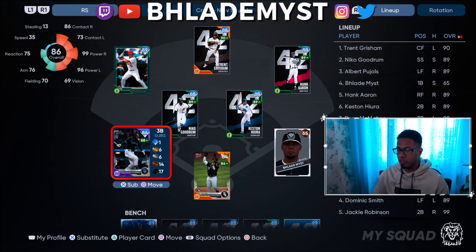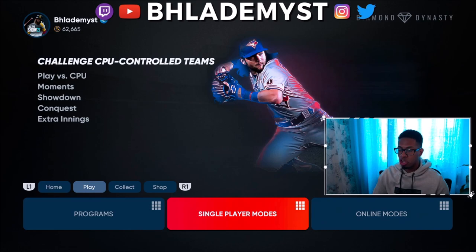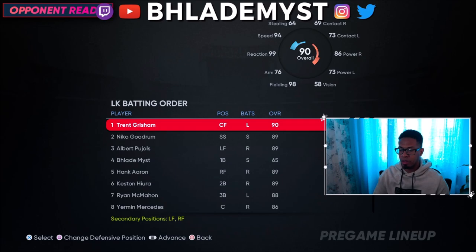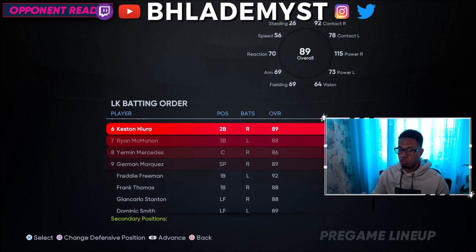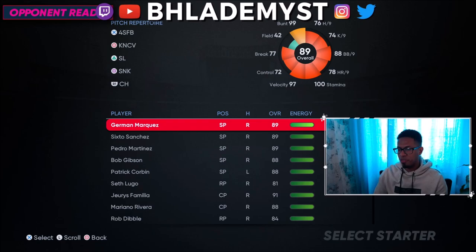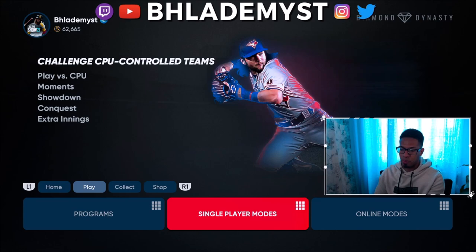What you see in terms of his attributes are not his true attributes inside a Diamond Dynasty game or even a Road to the Show game. To see his true attributes, go to Single Player Modes, Play versus CPU, select any team and stadium, put whoever at your starting rotation, and at the lineup screen, go down to your created player. There it will show you his true attributes. Once you take him into a game, whether Road to the Show or Diamond Dynasty, he is a monster — that 65 overall is a visual bug. The card art and overall shown in the lineup do not belong to any 65 overall in the game.